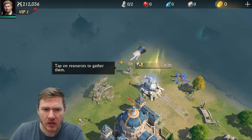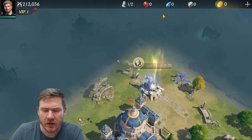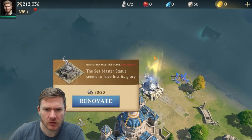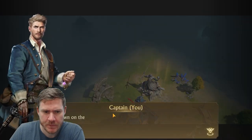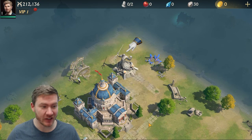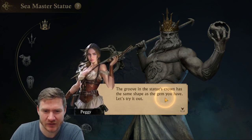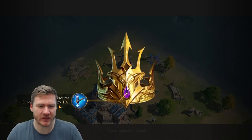Tap on resources to gather them. So we've got food. Seamaster statue seems to have lost its glory — renovate it. Crown on the statue has turned golden. Literally anything can happen here. The groove in the statue's crown has the same shape as the gem you have — let's try it out. I'm not giving away my gem. Increases all resource buildings production by 1%.